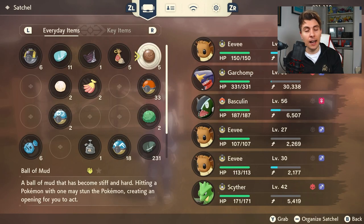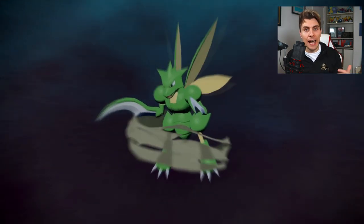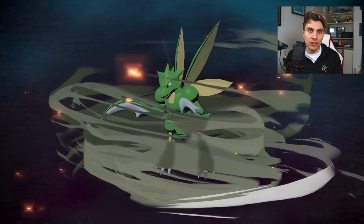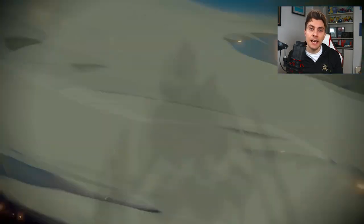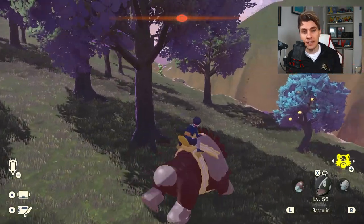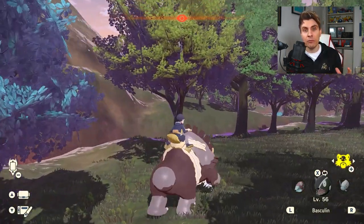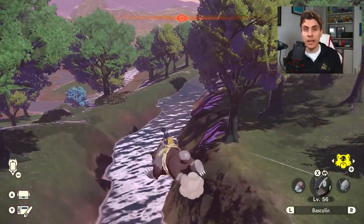Next up, we're going to look at Scyther and how it evolves into its new Hisuian form, Kleavor. To evolve Scyther into Kleavor, you're going to need an item called a Black Augurite. Unfortunately, this is not an item you can buy at the Trader Station in Jubilife Village. You'll have to go out and find it — the best way is by using Ursaluna's item search function. The best place I've had success finding it is around the Grand Tree area in Obsidian Fieldlands, where Scyther populates that area. Once you have the item, just give it to a Scyther and it will evolve into Kleavor.